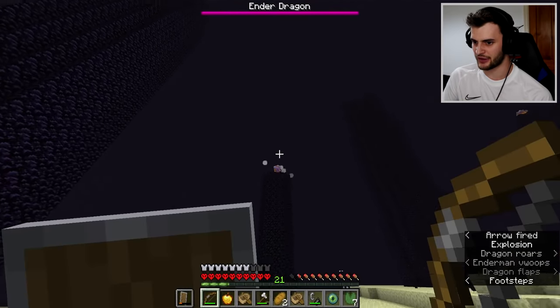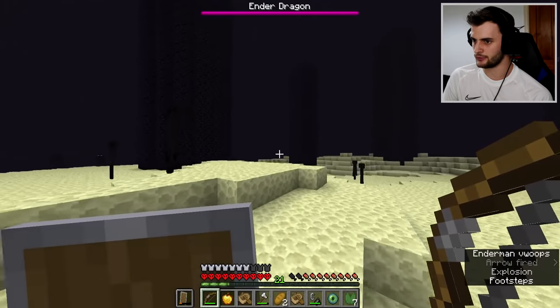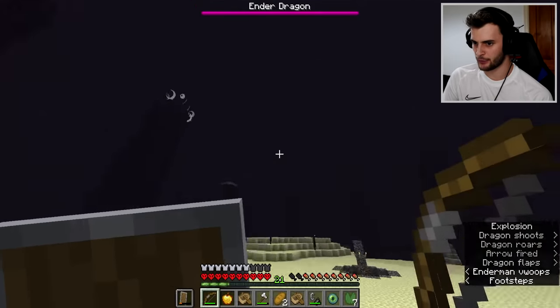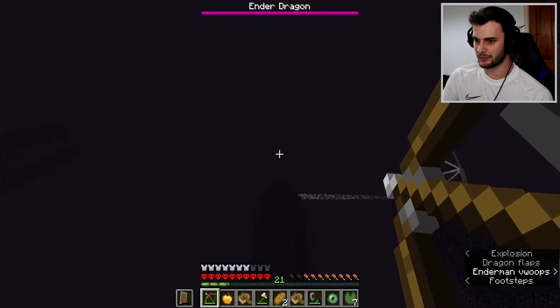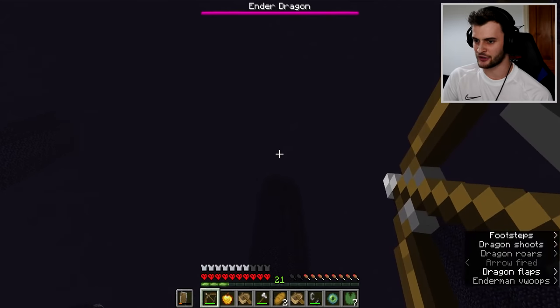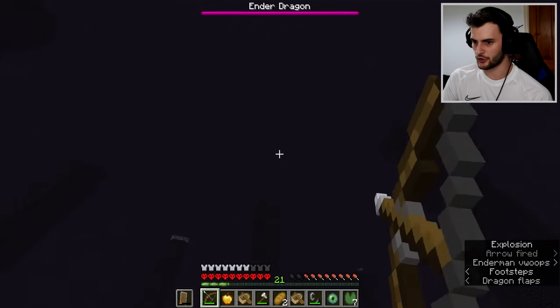These tiny little towers are my favourite kind - the big ones are just annoying. Look at that - we landed that. Let's hope this one hits perfect. I think the amount of times that I've killed the ender dragon in videos lately I'm getting better at hitting these towers. He says that and then I just won't be able to hit this one. There we go - got it.